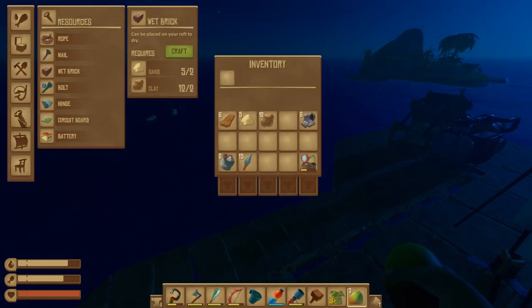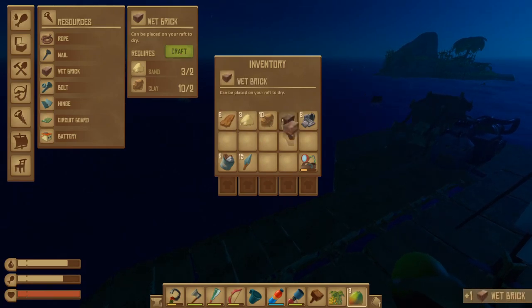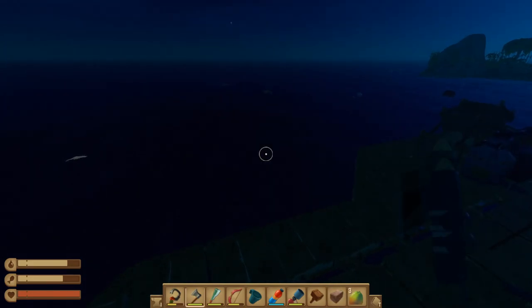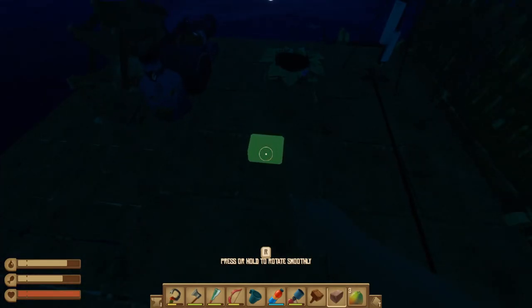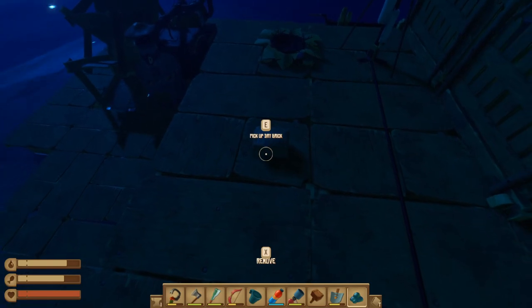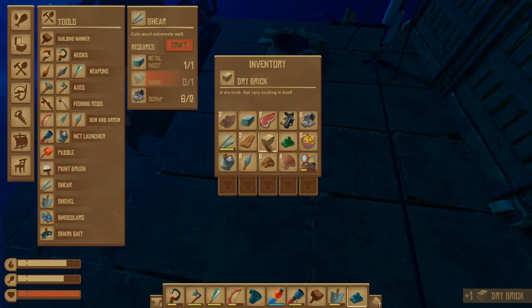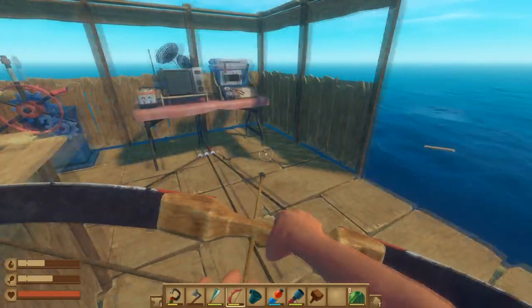Wet bricks are very important to make the furnaces. You need sand and clay — so early game you need a lot of both. Craft a load of wet bricks and — this catches a lot of people out — you need to place the wet bricks on the floor. Don't keep them in your inventory waiting for them to dry because they won't dry in your inventory. Place them anywhere, they won't get in the way, then after a short while pick them up and you'll have dry bricks. You need dry bricks to make the furnaces, so early on try to get the furnaces together as fast as possible.